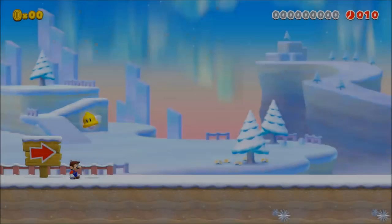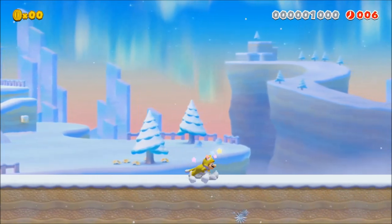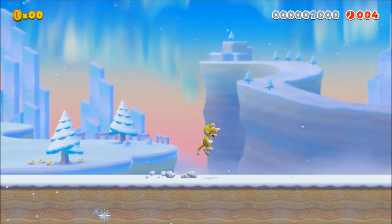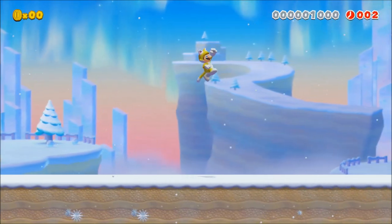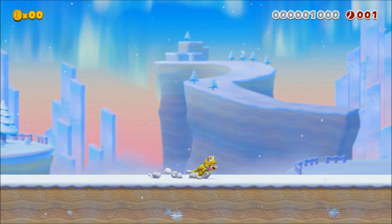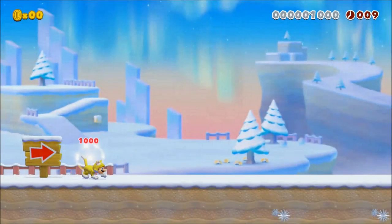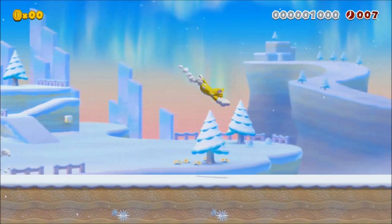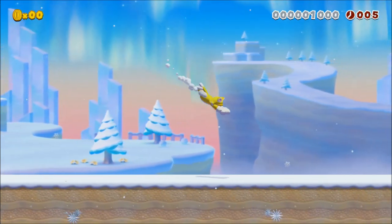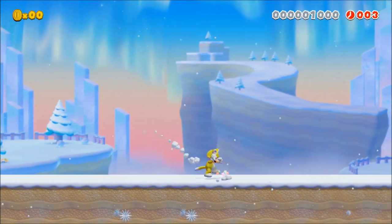One thing that is faster than running in 3D World is Cat Mario's dive. Unfortunately, the problem is that as soon as you land on the ground after performing a dive, Mario briefly slows down, negating any of the time you save. To fix this, what we can do is perform a long jump immediately after diving, and as you can see, this prevents Mario from slowing down after landing on the ground.